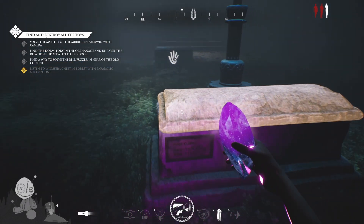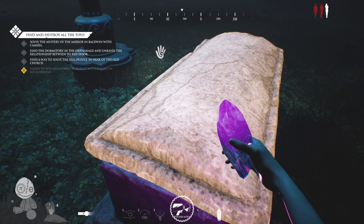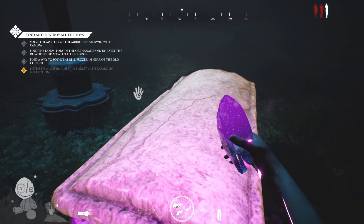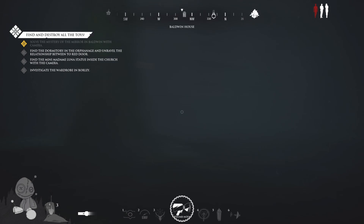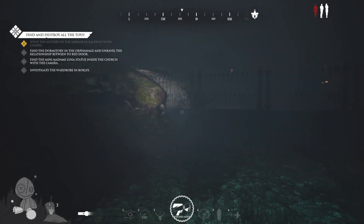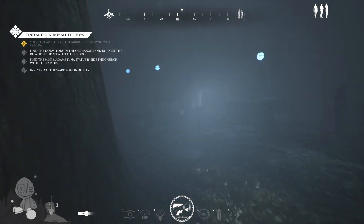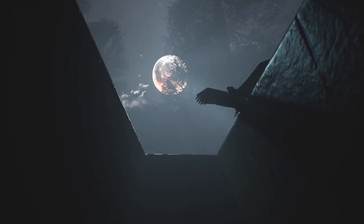In order to open the coffins or collect toys, you need to hold the E button. To cast wards — the circle or the door protection — you also need to hold the button down; you can't just tap it. That was a little frustrating at first not knowing that. So keep in mind that for any major task, you need to hold down the use button. The entity, on the other hand, has its own set of rules.